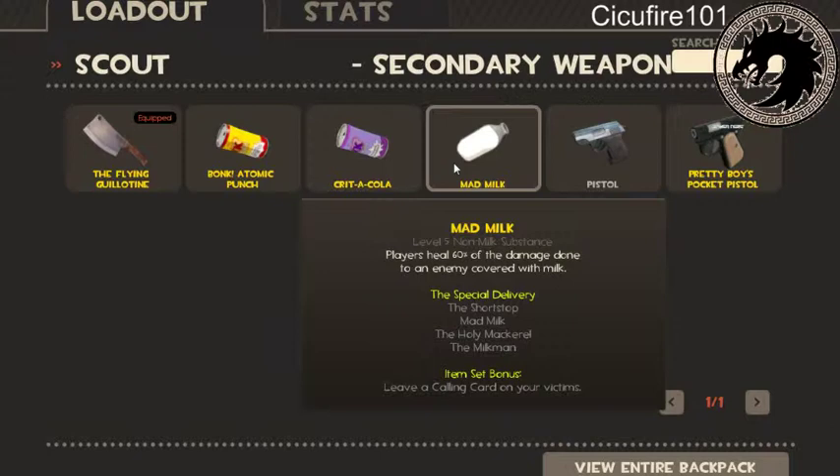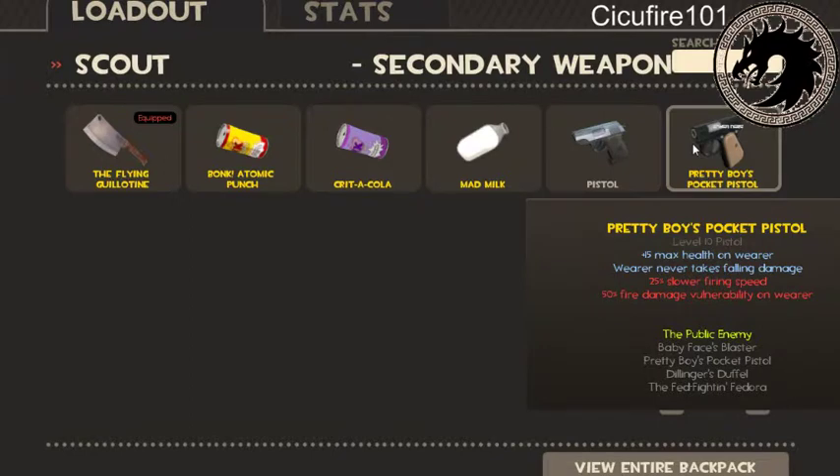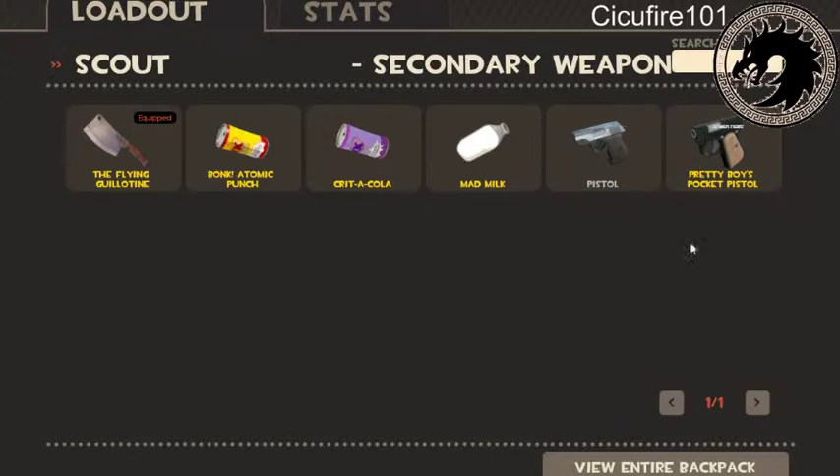Mad Milk: if you hit someone with it, 60 percent of damage done is returned to you as health, which is amazing. I don't use it much because I'm more of a solo Scout — unless you're a team-playing Scout you shouldn't use this. The Pistol is a really viable option, used to finish off enemies when your Scattergun is out of ammo. Pretty Boy's Pocket Pistol means you never take fall damage — really good with the Baby Face Blaster. You get 15 health but slower firing speed, and there's a 50 percent fire damage vulnerability on the holder, which is nasty, so stay away from Pyros if you're using it.